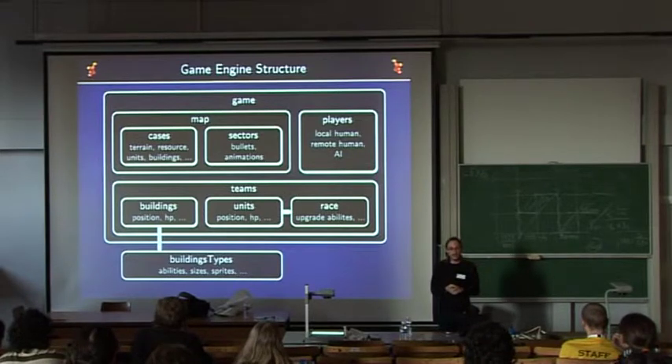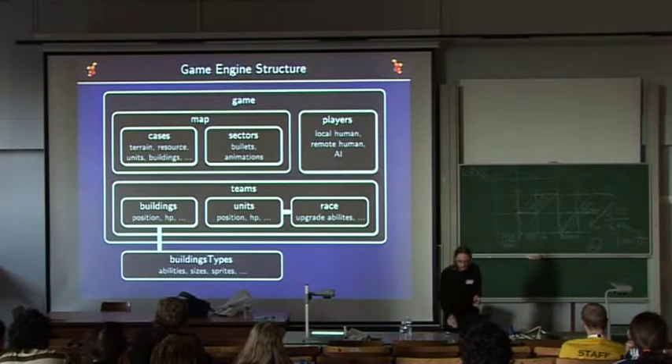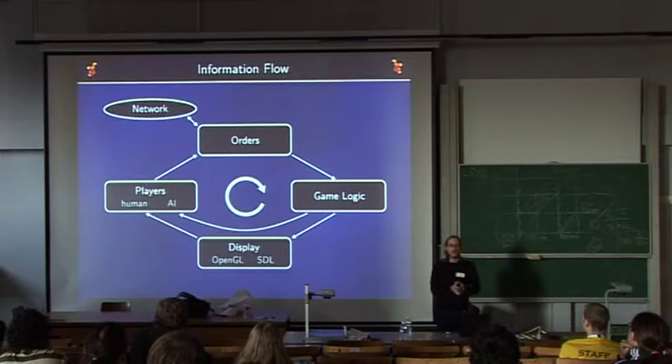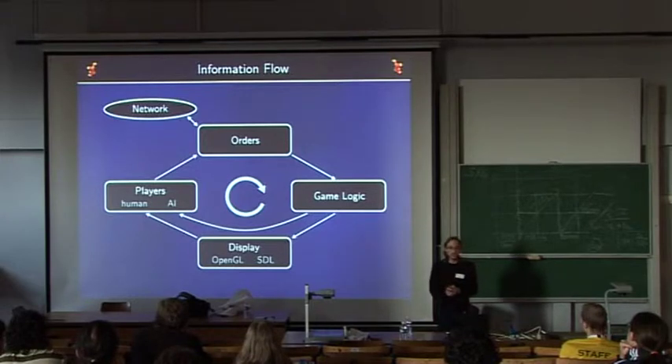The player structure is the controlling entity for a faction, and there can be several controlling entities — for instance, a human player and an artificial intelligence playing together. From an information flow point of view, players (human or AI) control the game through orders that describe their actions. Orders can transit through the network to another computer, or go directly to the game logic. The game logic processes the order, updates the game state, and displays it to give feedback to the player, or hooks directly into the game logic for AI.